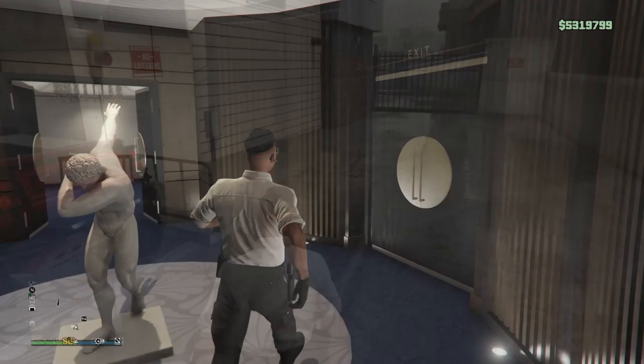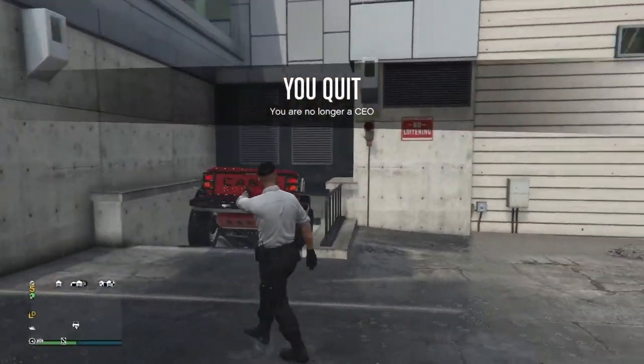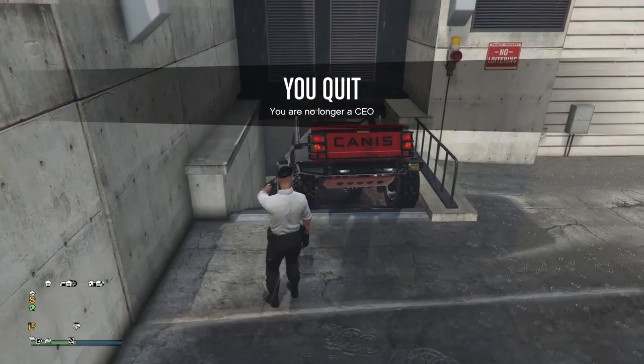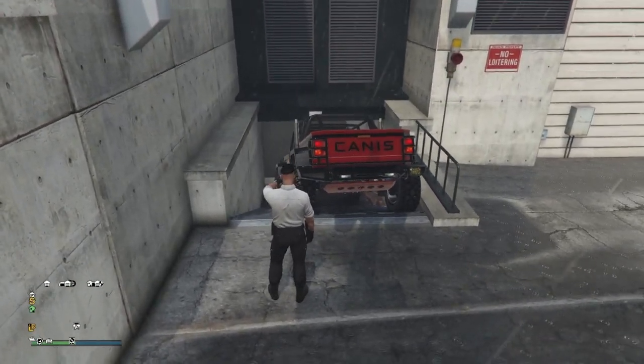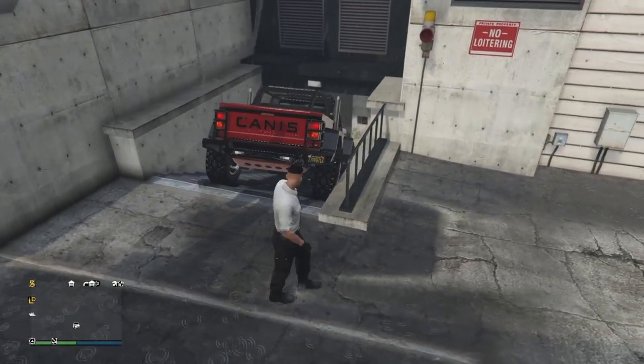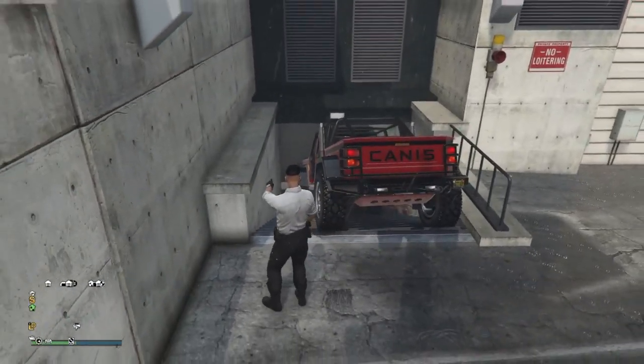Alright, now we're gonna make our way to Mission Row. You're gonna come over here to the Mission Row police station. You're gonna need to get a truck or SUV and park it here with a little space right there so the glitch can work. It works for trucks, SUVs, and certain cars — the vehicle needs to have a little height to it, like the hood area of my truck.